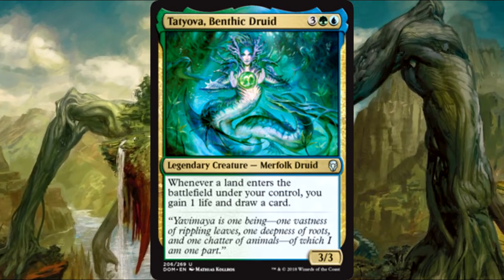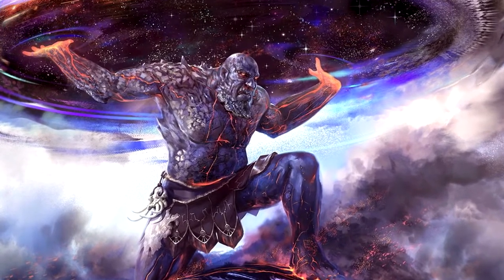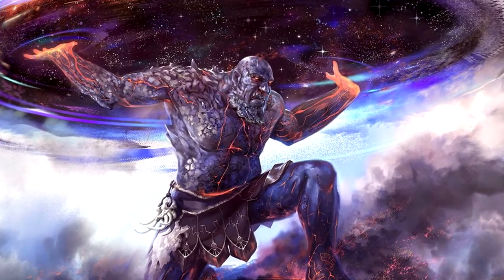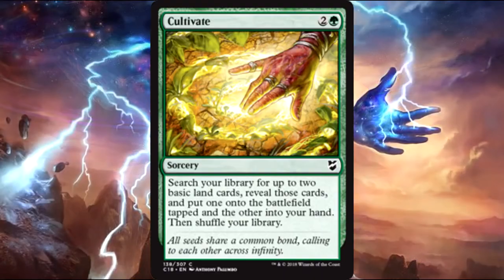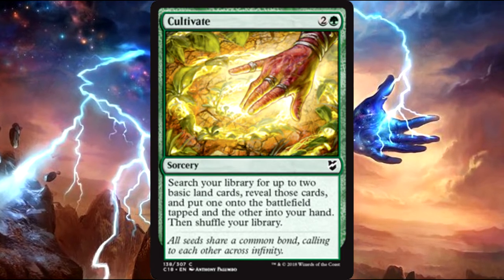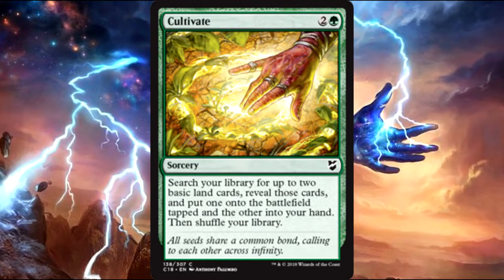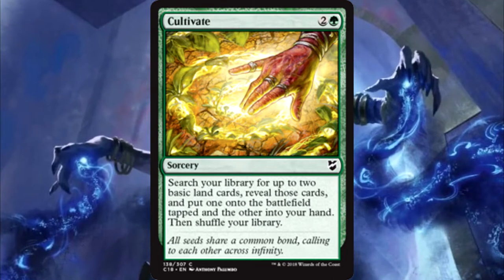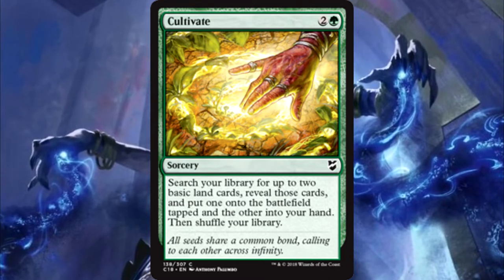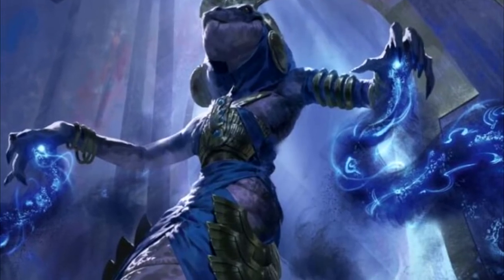Do you want to first start us off with your ramp package for this rampy deck? To make sure that I play Tatiova early, I run 14 sorcery-speed ramp spells — maybe a couple instants. In addition to those 14, there are six standout cards that will make it so you can play multiple lands every turn.